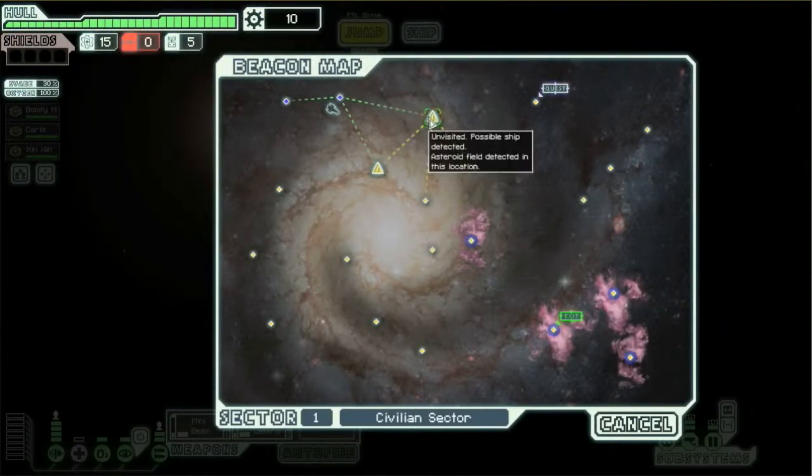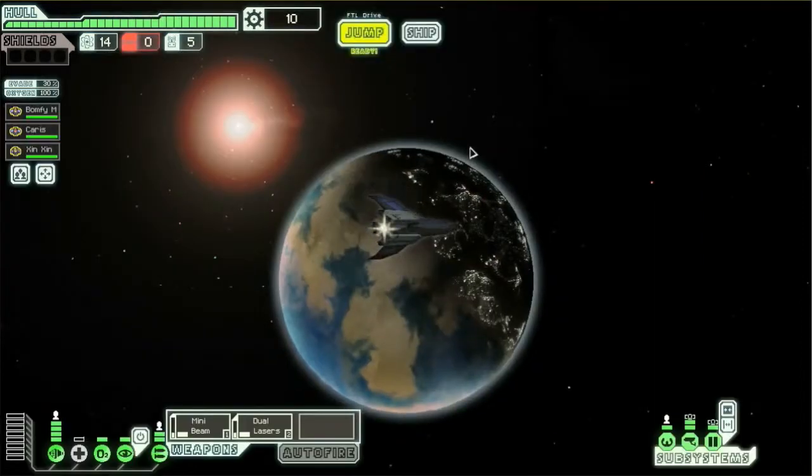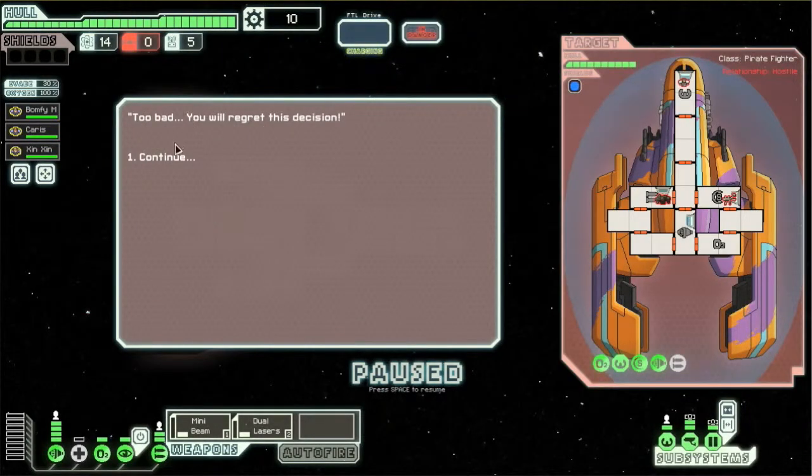Asteroid field there, so let's avoid the asteroid field because we don't have shields, and an asteroid field would not be good. Upon completing your jump, you receive a message from a nearby ship: 'Greetings and welcome to our beacon. For a small fee, we'll let you continue on your way.' Well, we can't even pay their toll even if we wanted to, but I don't think we want to.